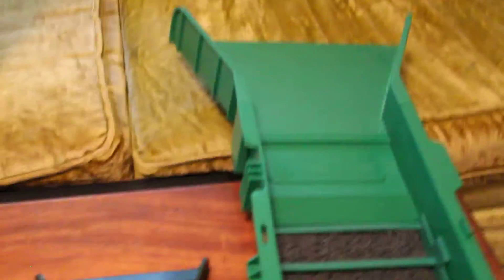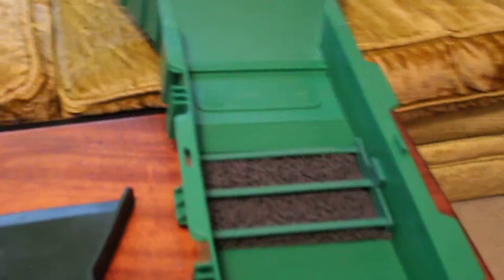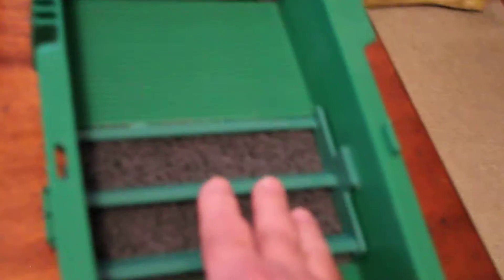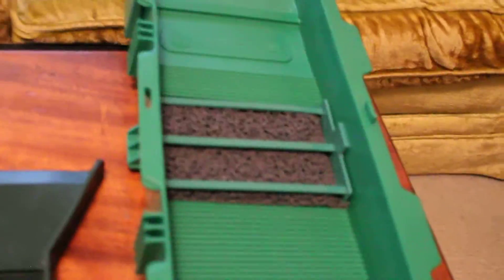These are called sluice boxes. You don't necessarily need these — they're for processing more gold ore rather than just panning. These sluices sit in a stream with water flowing through them. You set it up so the water flows through correctly, put your material in, and the water carries the light stuff off the end. The gold, because of its specific gravity, gets caught in these ridges. This is called miner's moss — most of your flower gold will get caught in that. Same with this mini sluice — it works just as well.